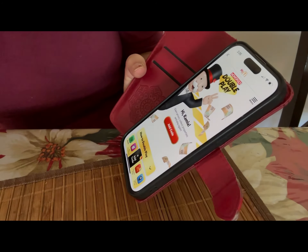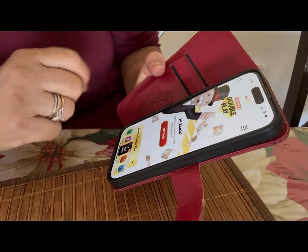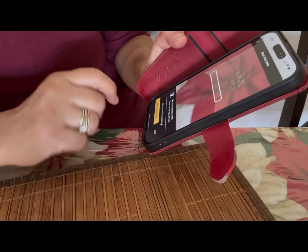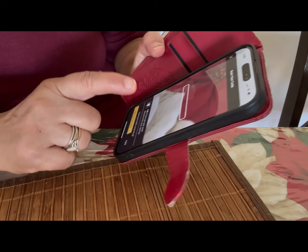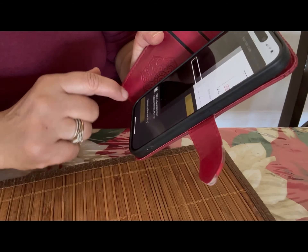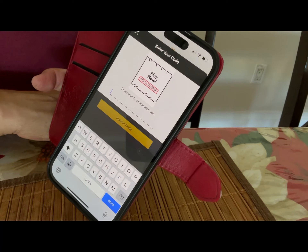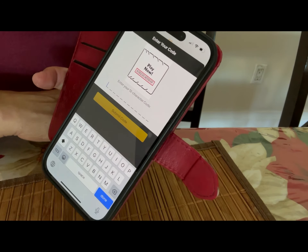That's the automatic way to do it. There is another way: you go to 'Add Code' and it will ask if you want to do it manually or by scanning. If I go to manually, I just have to type in the code — it's the same process.